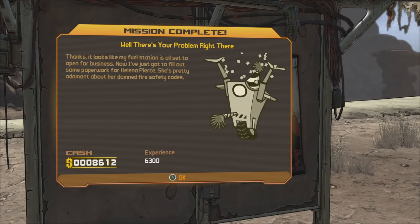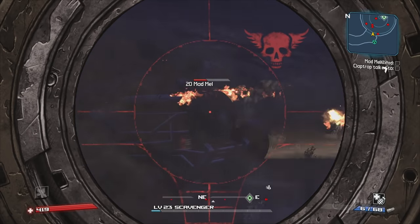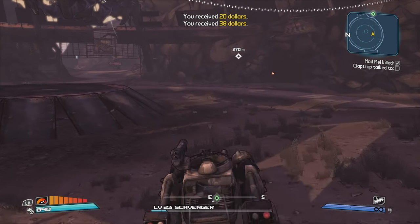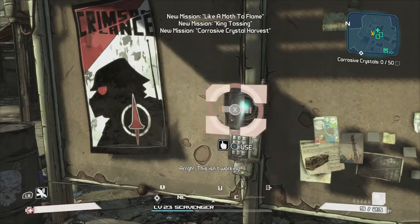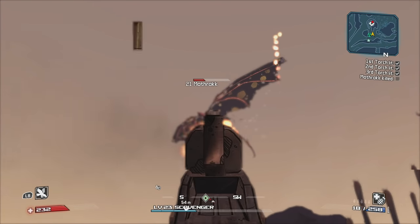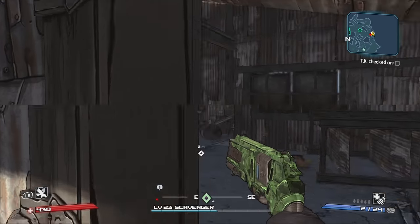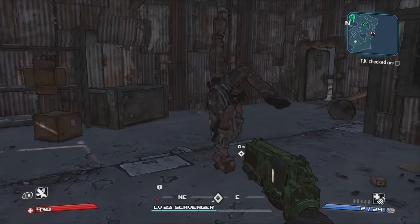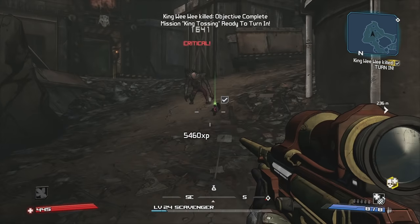After turning in the side missions, I fought Mad Mel with the same strategy I used when facing Sledge. With Mad Mel now deceased, I could finally enter New Haven. Once again, I went straight for the side missions. The first mission had me killing Mothrack, which wasn't too difficult if you take cover in the Catch-a-Ride station while your health recharges. I checked on TK Baha, who is now dead, and went to the Tetanus Warrens to gather Corrosive Shards and to kill King Wee Wee.